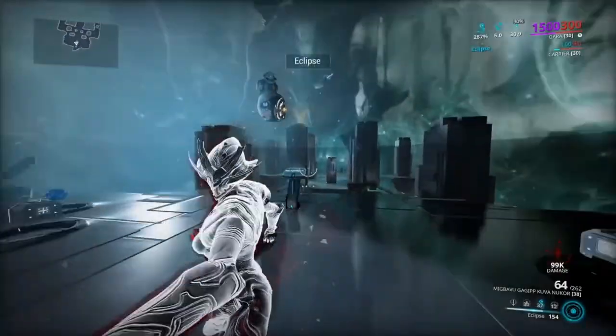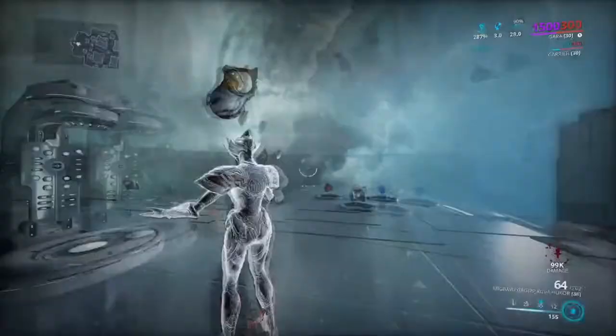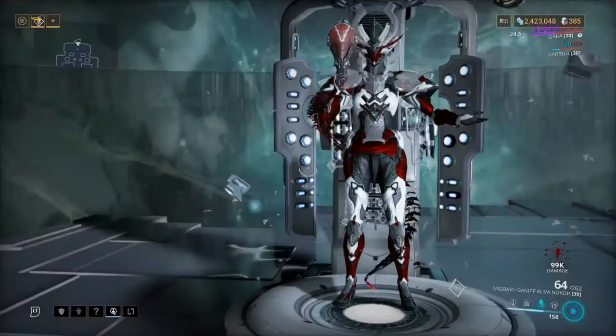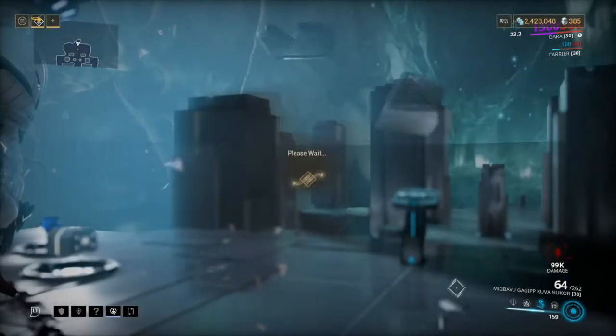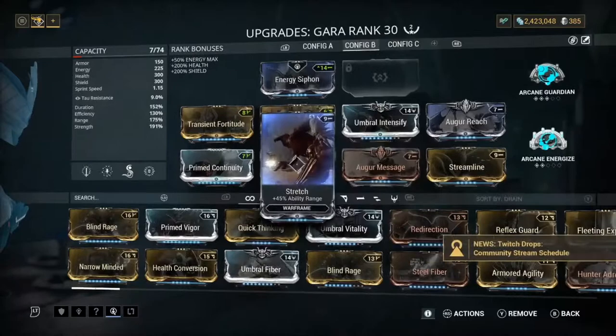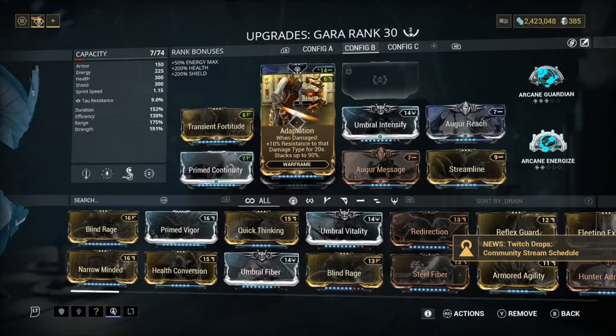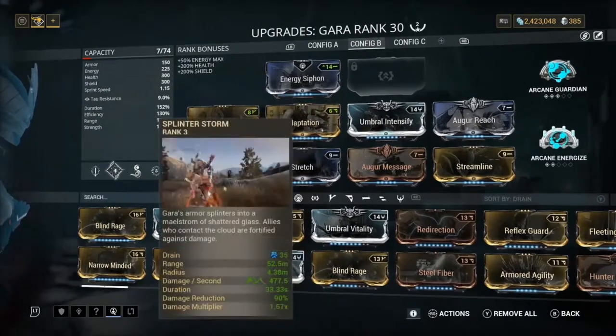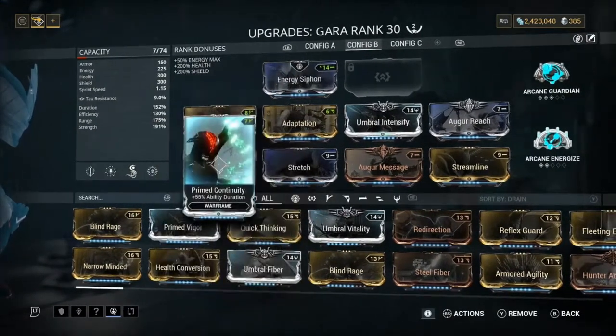And then you obviously have Eclipse for your damage increase and damage reduction. Now I've gone through the abilities, so I'm going to go over the build. The build is quite simple — pretty simple mods to get. The only one that's somewhat harder to obtain is probably Adaptation. For starters, we've got Transient Fortitude on here for ability strength, because you want a nice amount of strength, and also for that 90% damage reduction — very nice for survivability. Next, we've got Prime Continuity for duration.